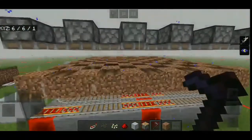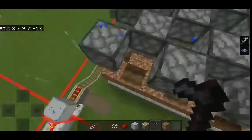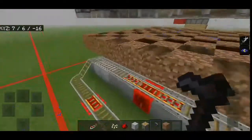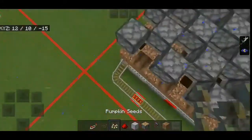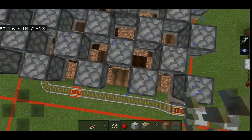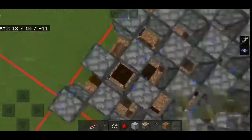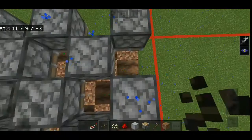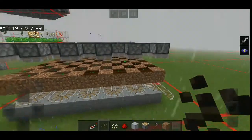Once all the land is tilled it should look something like this — make sure to fill in all the land. It may turn back into grass or dirt if left. Now take your pumpkin or melon seeds and plant them on every tilled block. I'll plant half pumpkin and half melon. All places are now filled with seeds.